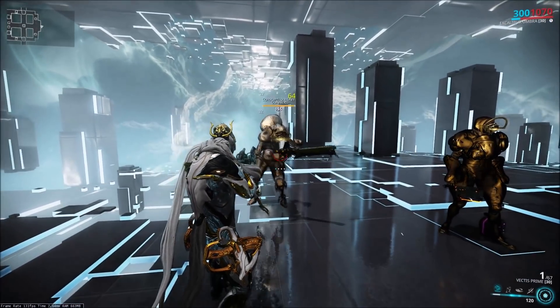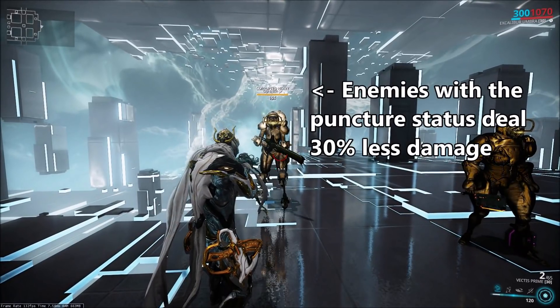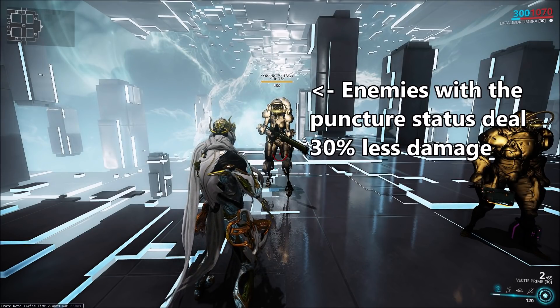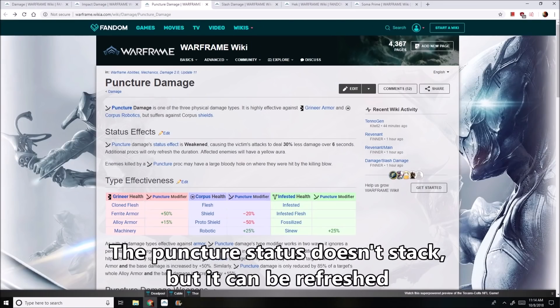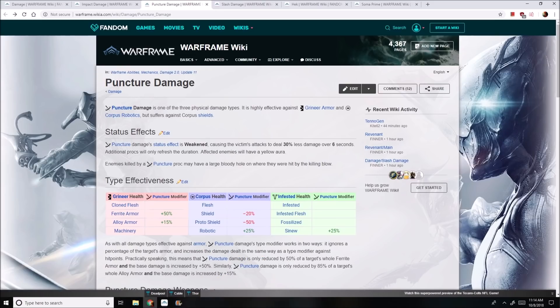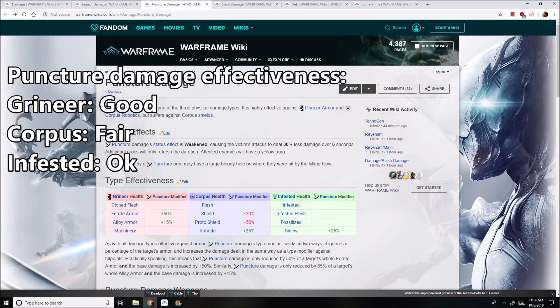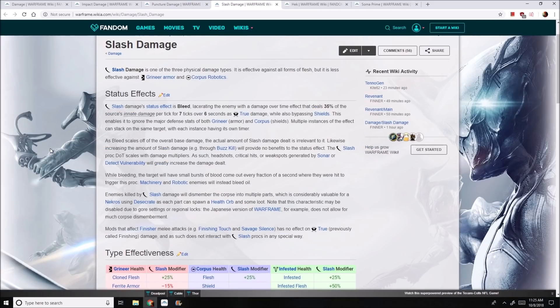Puncture's status proc also weakens enemies, causing them to deal 30% less damage for 6 seconds. This effect can't stack, but you can refresh it every time you proc Puncture on an enemy, so you can basically keep them continuously punctured the entire time, meaning they'll be dealing 30% less damage to you. This is an okay way to gain survivability, but like Impact damage, the damage types that allow you to kill enemies faster are typically the better ones. Puncture is good against Grineer, fair against Corpus, and okay against Infested. Both Puncture and Impact are more defensive in their status procs. Slash, however, is purely offensive, and it's one of, if not the best status proc in the game.